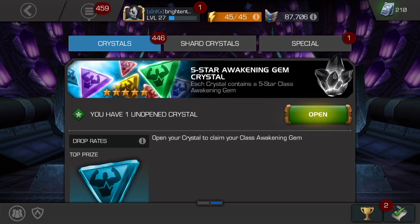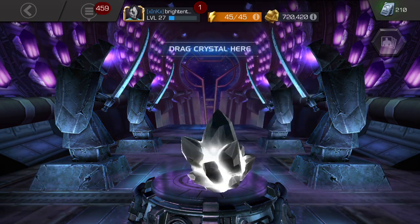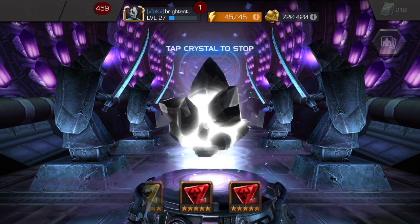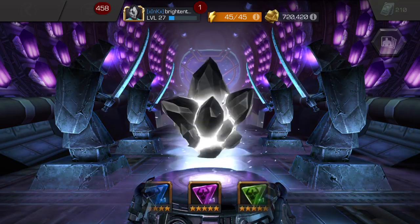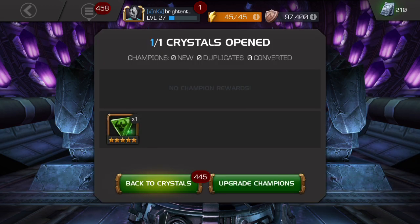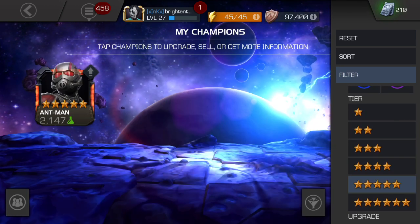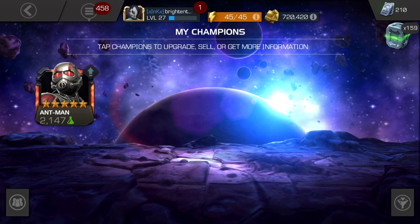Now the big one — the 5-star Awakening gem. This was actually a really solid offer. If you guys didn't get it, hopefully it comes around again — it was like 70 bucks. As we wait for this to wind down, I'm praying for a tech. And it's science. I'm not even sure what science champs I have that would be useful for this. Let's take a look at 5-star science champs. We've got an Ant-Man. I would not waste the gem on Ant-Man, not in his current form. If they revamped Ant-Man that might be a thing, but yeah — we're gonna save that gem.